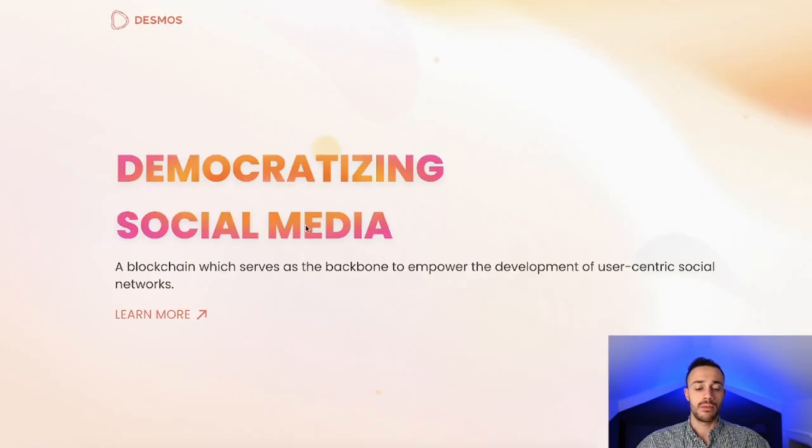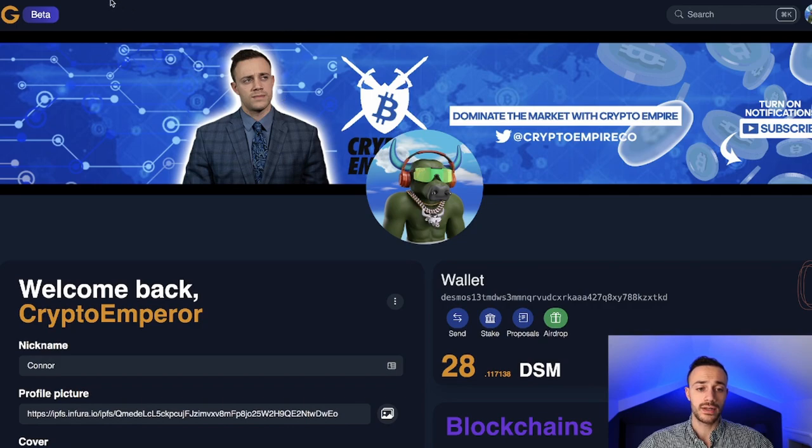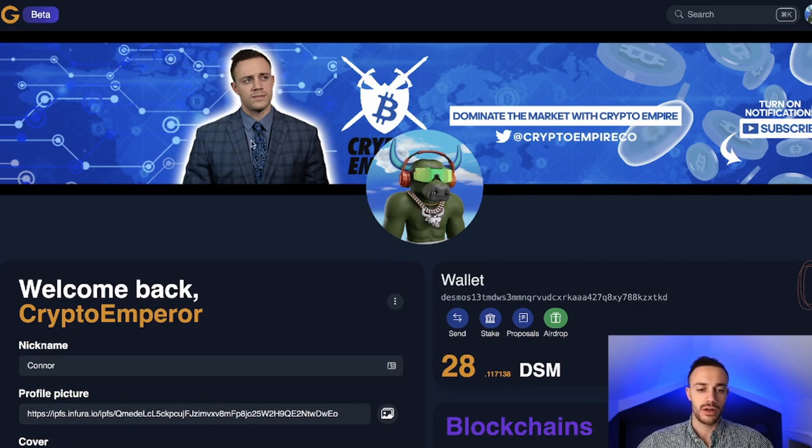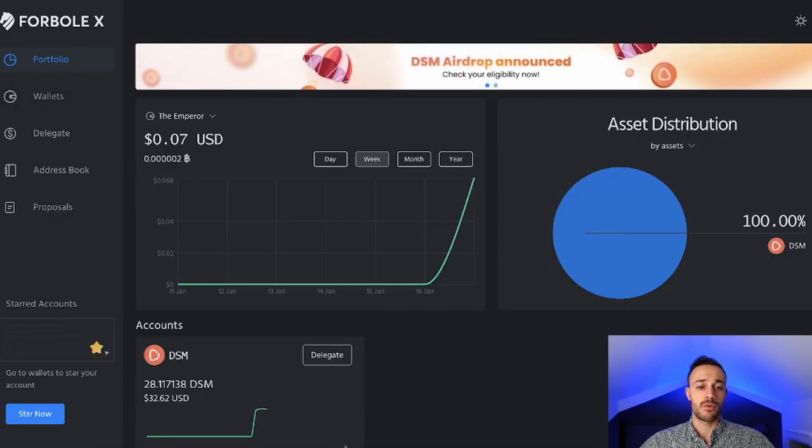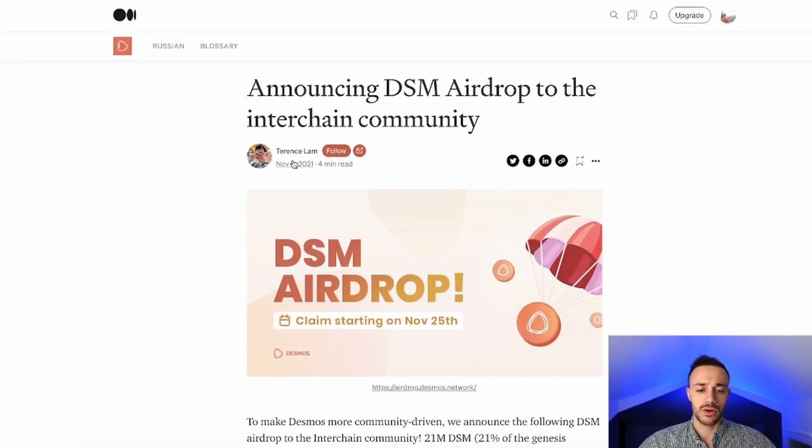In order to claim this airdrop from this decentralized social media project built on Cosmos, you first need to see if you're eligible by going to go-find.me. If your wallets were eligible — whether you staked Luna, Atom, Osmosis, or any of the other listed coins — after you make your social media profile you'll get a grant: a little bit of DSM tokens to pay for the transaction allowing you to claim the airdrop. Then make the X.4Bull wallet, hit the banner at the top that says DSM airdrop announced, and claim the airdrop. Make sure you do so before they make it ineligible.